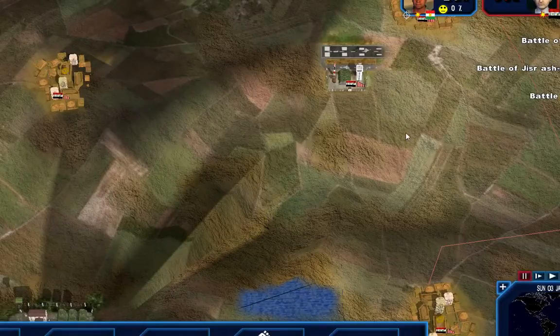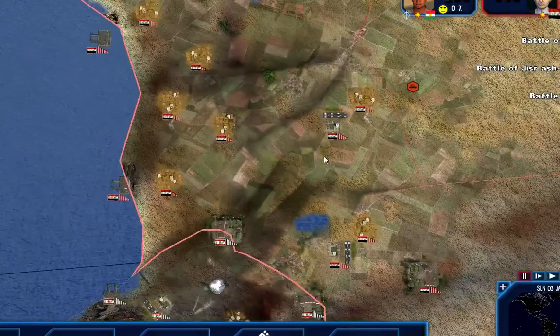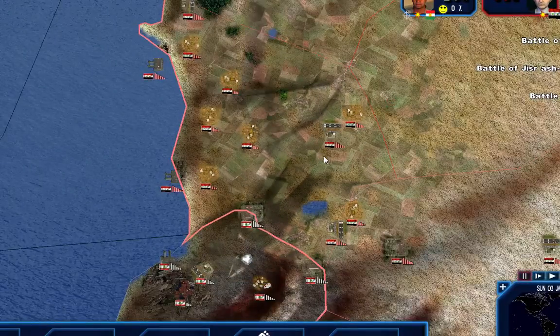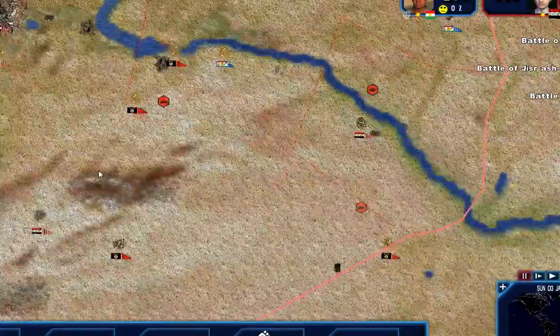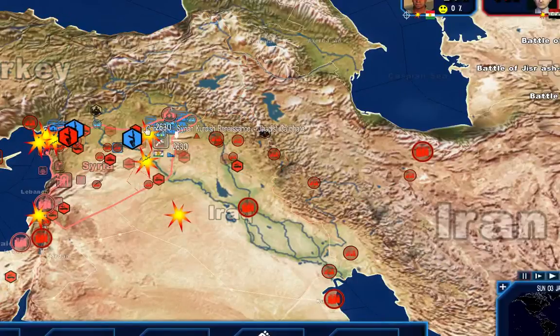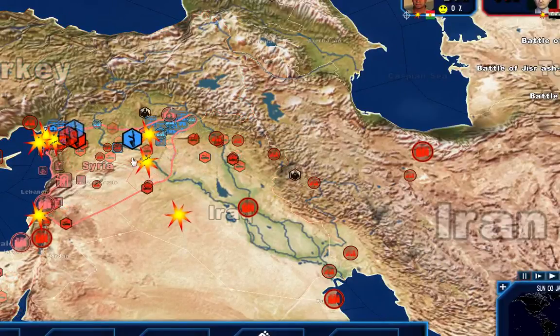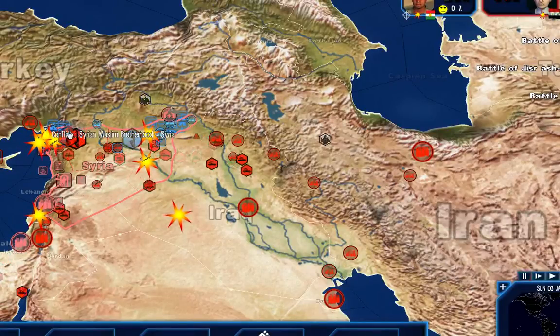Greetings everyone, this is 1st Centurion 753 with another episode of Geopolitical Simulator 4, Kurdish Syrian Rebels. Let's take a look at the big map here and zoom out for a second. We're involved in internal struggles in Syria - we are the Kurdish Rebels and we control territory in the northeast as well as the northwest.